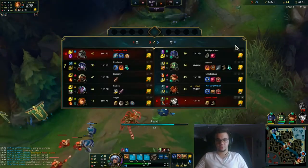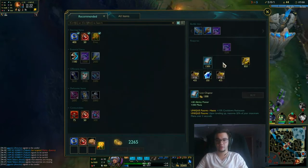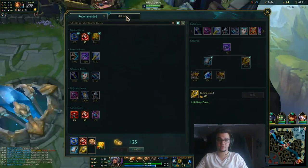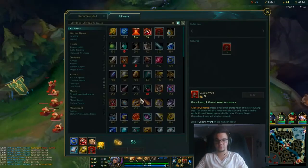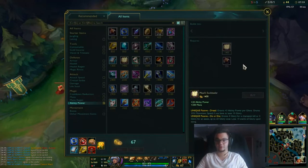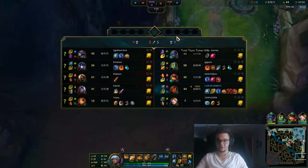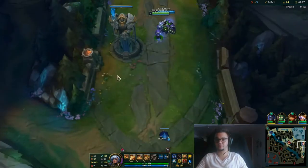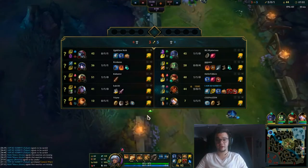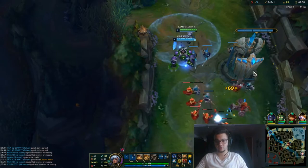I should have thrown a W to save him, but it's fine. For items, as I said, we go for the standard build — Lost Chapter into, if you are far ahead, a Mejai's. A Needlessly Large Rod into Mejai's. Because if you're ahead you're going to want this especially on bot lane, since you're going to keep scaling and getting kills. If you get one kill with a tanky jungler you're going to keep getting those kills again and again.